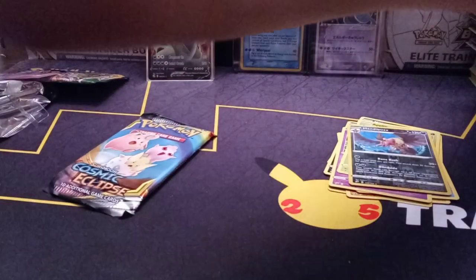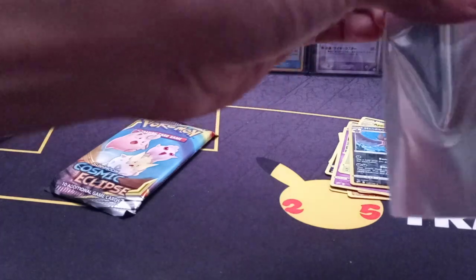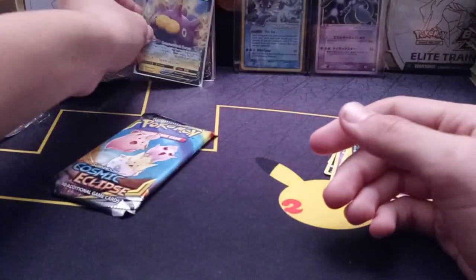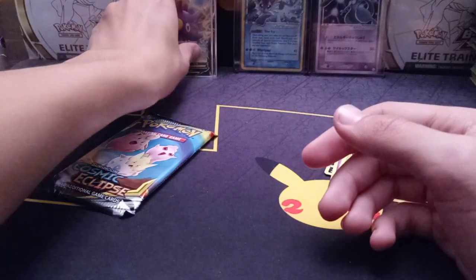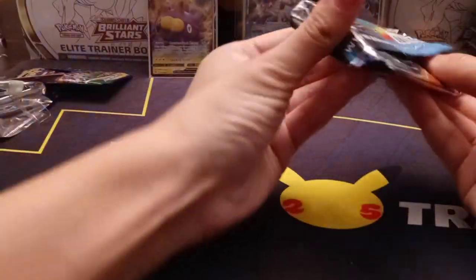Pincoach V — I'll take it! Not bad, it was a white border. Wave him up. Pincoach V looks like he has a butt for his nose — funny. Next pack, we're gonna go Fairy Energy considering this is Cosmic. It's rainbow — the Fairy Energy is in play here.